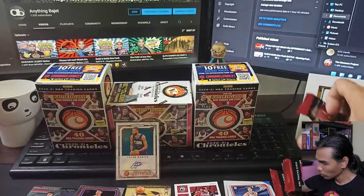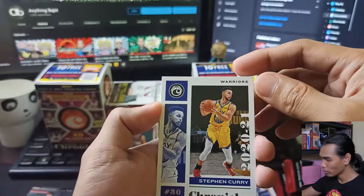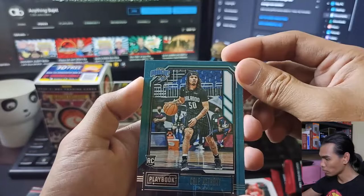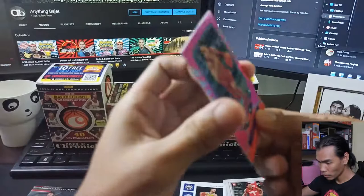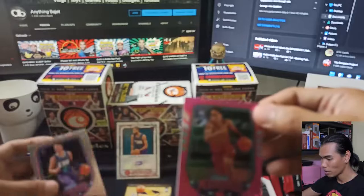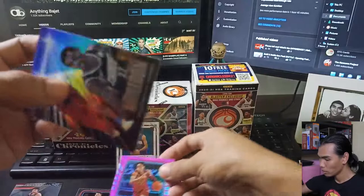Moving on to the third pack of Box B. First card: Chronicles Stephen Curry. Then Threads Jayson Tate. Next: another Playbook Cole Anthony. And a Marquee Pink Isaac Okoro — I think this is called Pink. Let me compare it with the LaMelo Marquee: we have a silver one and a pink one. And our last card is a Theo Maledon Essentials.